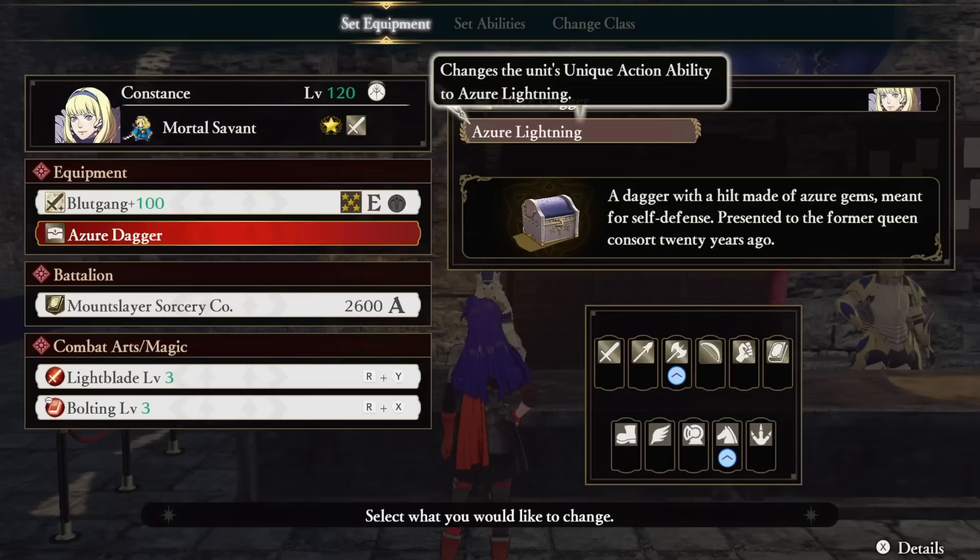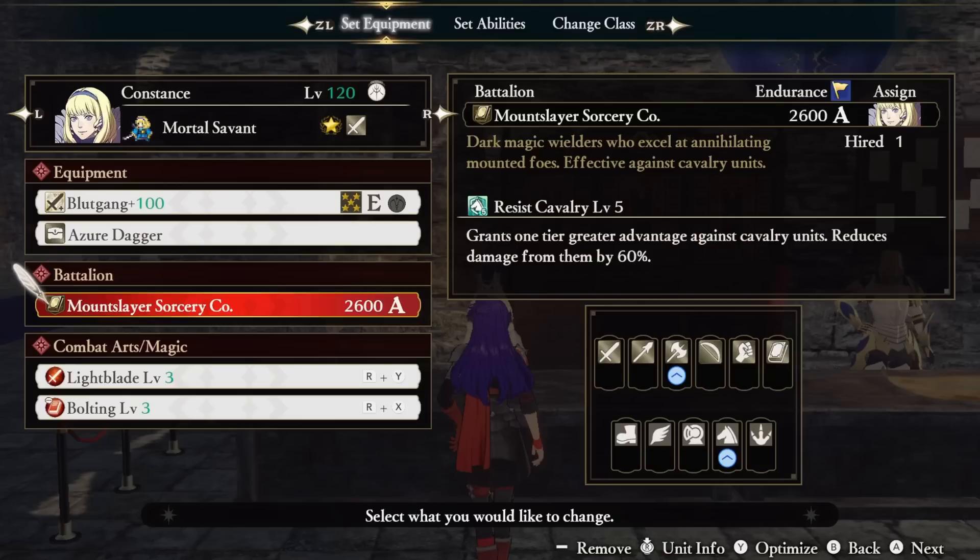Our accessory this time around is Azure Dagger. Sadly, Constance has a pretty bad unique ability, so we're swapping it out with Azure Lightning. I'll get to this in a little bit, but if you can't swap it out right now, just run the ability as is. The build doesn't change any — it's just going to be a weaker variant.